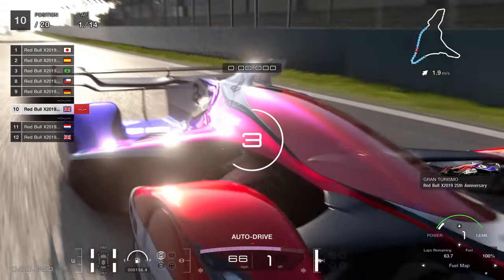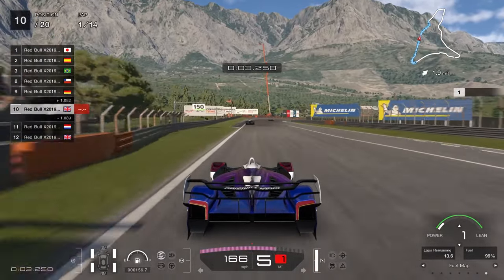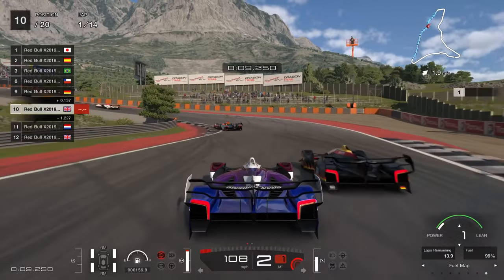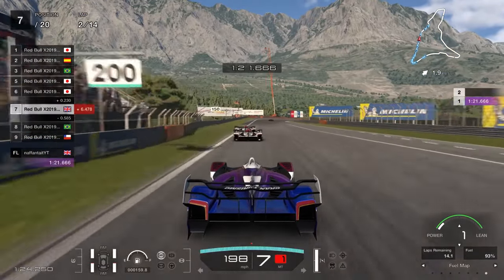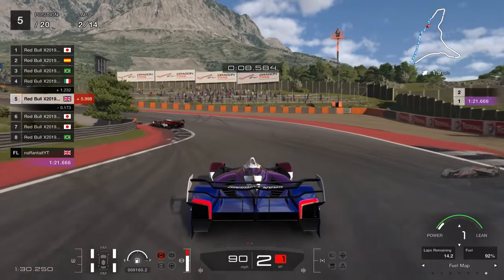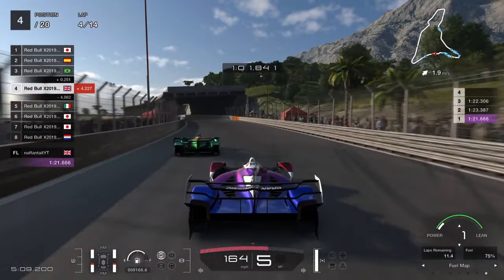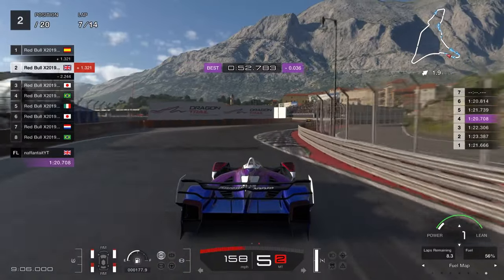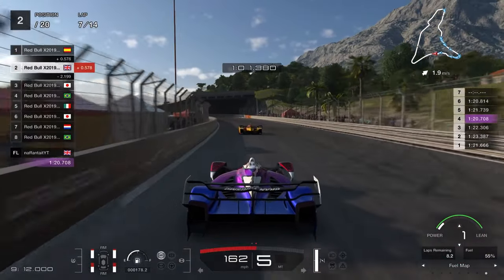On to the final event: Dragon Trail Seaside featuring the notorious death chicane. It's actually not too bad — you can use it to your advantage since the AI through there are massively inconsistent and outright slow. I recommend the default tuning setup with no major changes, and take the mediums, which should give you just enough grip to get to the end. Hard tires are just too slow. Through the death chicane, take your time but be quick — you can make up a ton of time on the AI.